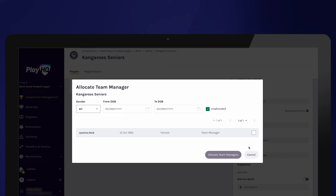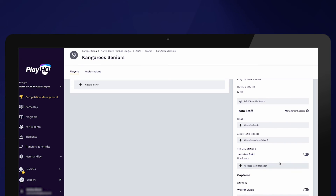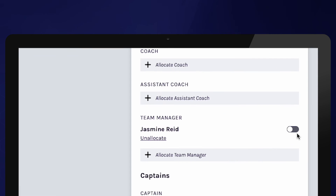All registered team managers will appear in the list. Use the unallocated tick box if a team manager has already been allocated to another team. Select the team manager and allocate team manager. More than one team manager can be allocated to each team.